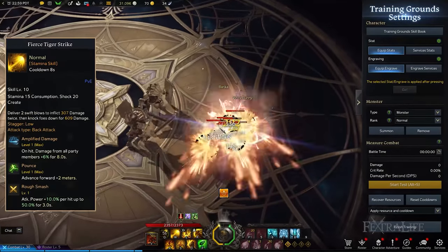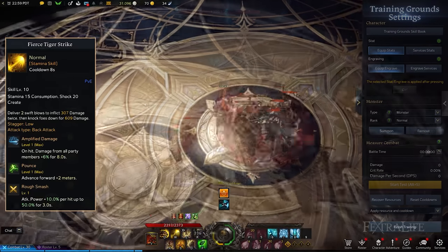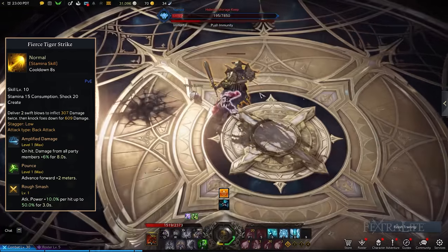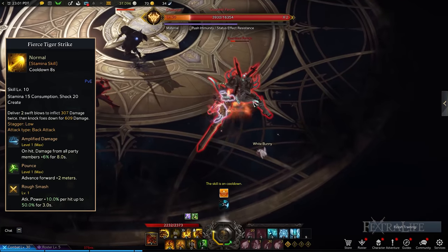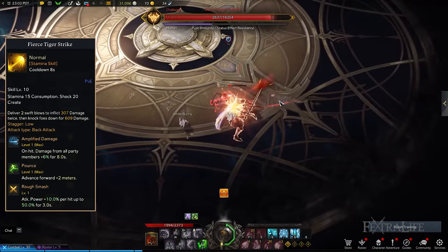Fierce Tiger Strike allows you to deal 2 heavy punches to knock down normal and weaker enemies. What makes Fierce Tiger Strike an excellent skill is its ability to buff the party with amplified damage, enhancing their damage for a couple of seconds. It also improves the distance you can cover due to pounce. And finally, you have Rough Smash, which boosts your attack power by up to 50% as long as you hit at least 5 targets.